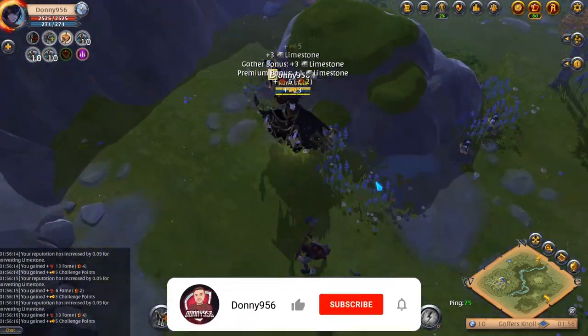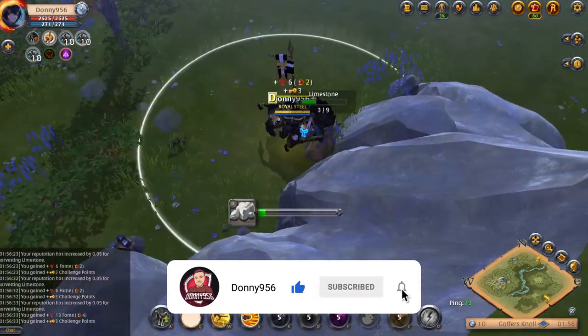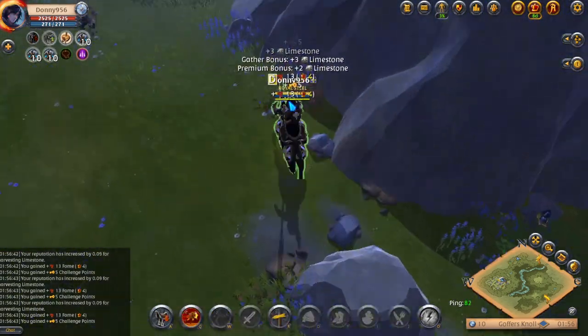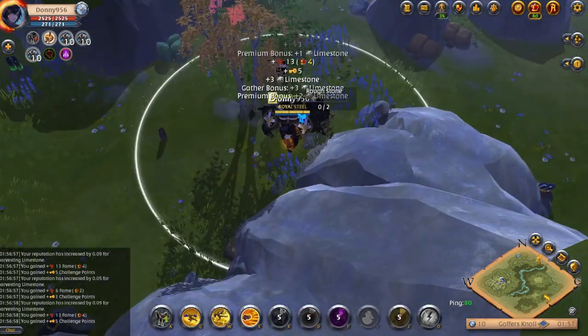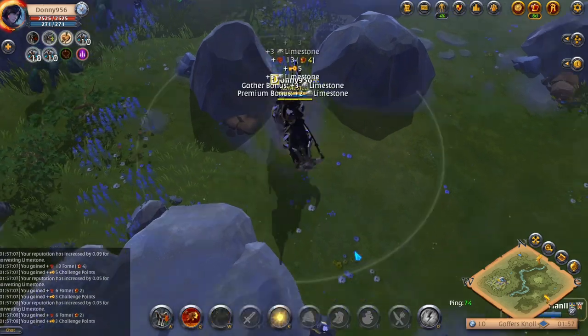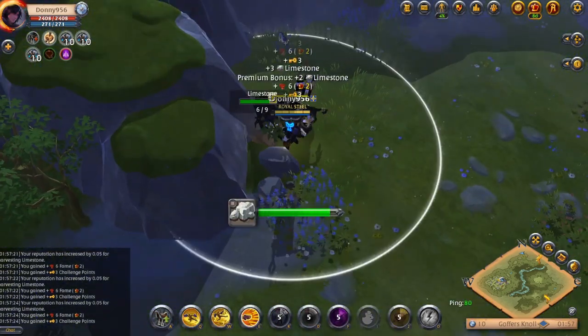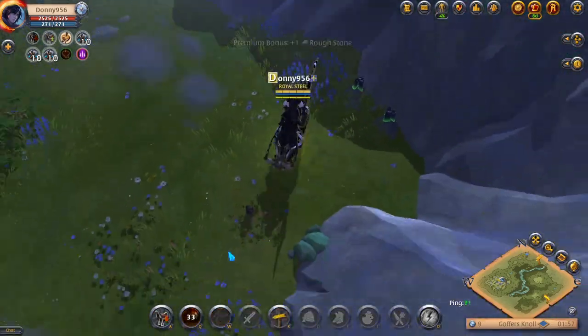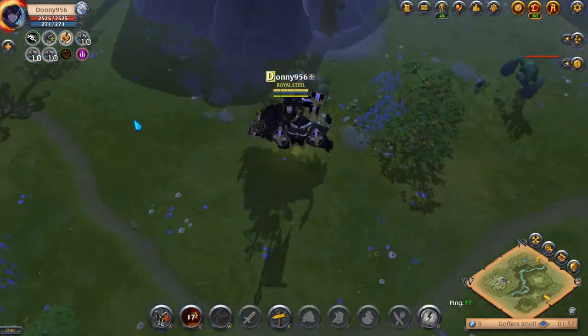I'm talking about gathering limestone and roughstone. These two stone materials are the easiest to gather and new players can do this from day one, especially if you get the free 3-day premium from completing the tutorial. In this video, we'll be gathering tier 2 stone and I'll be refining it in Bridgewatch for the increased refine bonus. The great thing about refining tier 2 stone is that it won't cost you any silver, and in comparison to all other materials, it is the most valuable at that specific tier, which is great for new players.